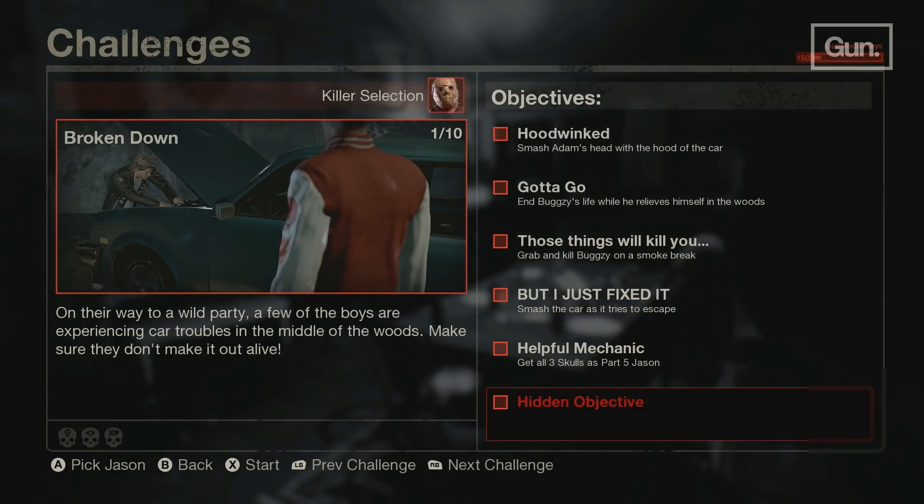You also have the 3 skull objectives to complete for each challenge, which are the No Survivor Skull, the XP Score Skull, and the Undetected Skull. The 5 known objectives are called Hoodwinked, Gotta Go, Those Things Will Kill You, But I Just Fixed It, and A Helpful Mechanic. I'll let you guys take a look at the objectives, but let's get into the gameplay.